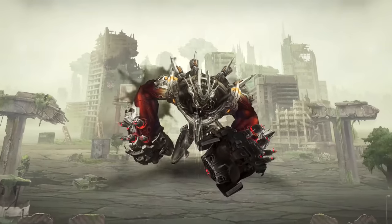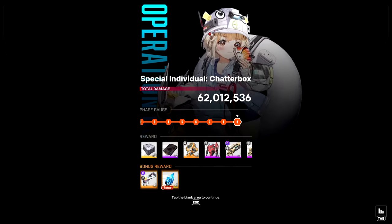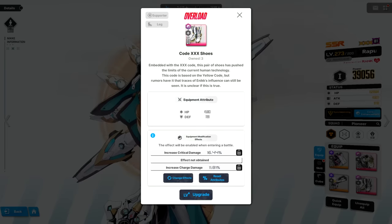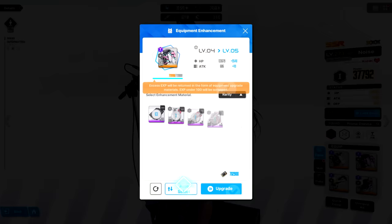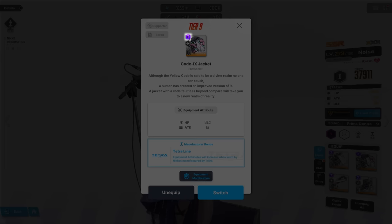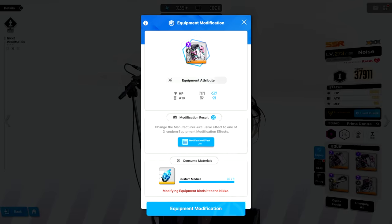At this point, I'm expecting you to have beaten at least some of the special interception bosses to start getting Tier IX manufactured gear, or T9M gear for short. This is currently the highest grade equipment you can get in the game, and with it comes a special perk. You can upgrade them to level 5, as you can with other pieces of gear that you've been getting, but once it reaches level 5 and the manufacturer matches the unit you placed it on, there will be a third option that says Equipment Modification.